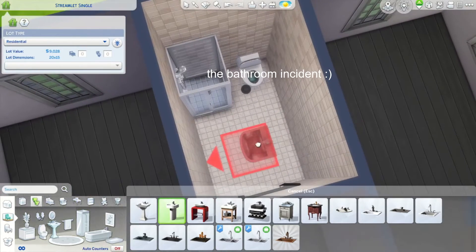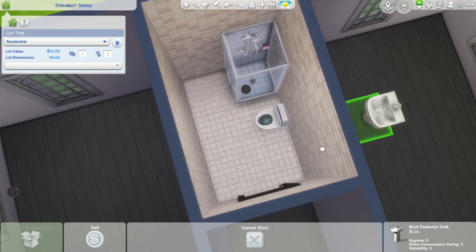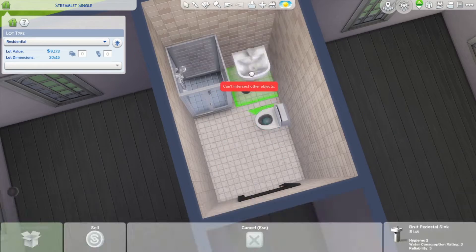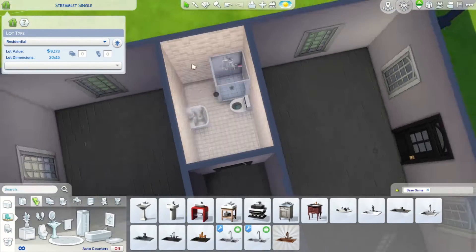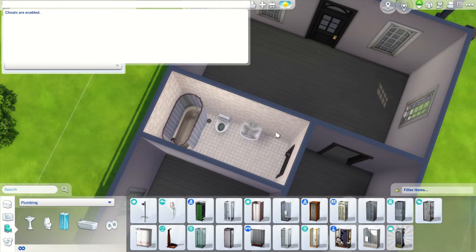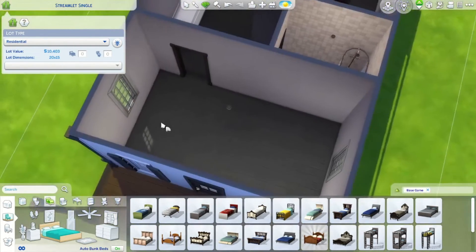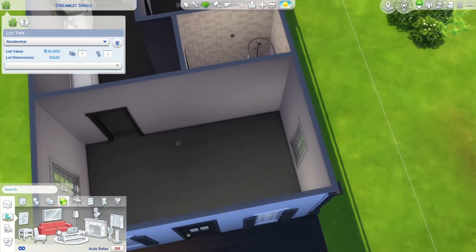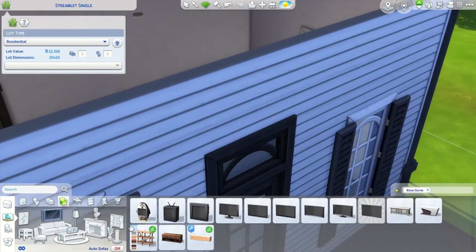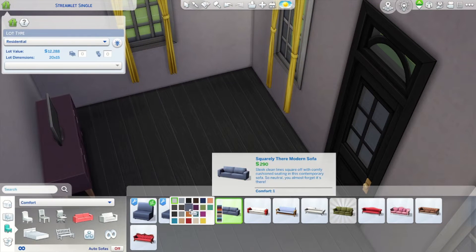Okay this might be a little... shower, toilet. We need a living area — living area stuff, living room items is what we need now. A little colorful living room when you walk in would be cute. You know what, we're gonna do it, we're just gonna do it.